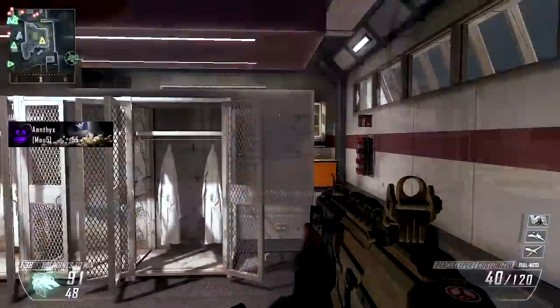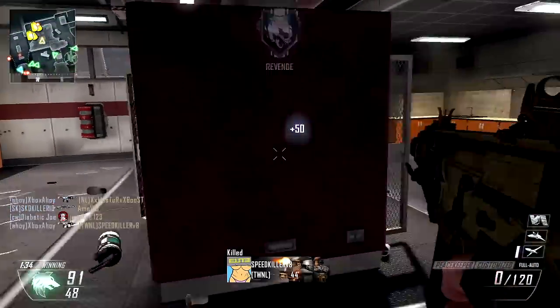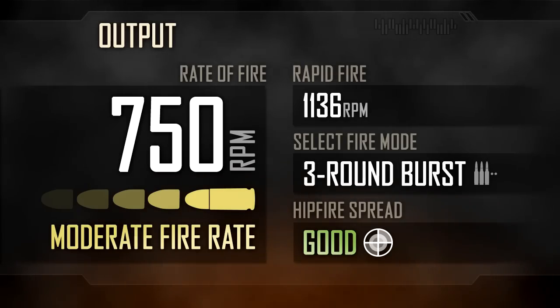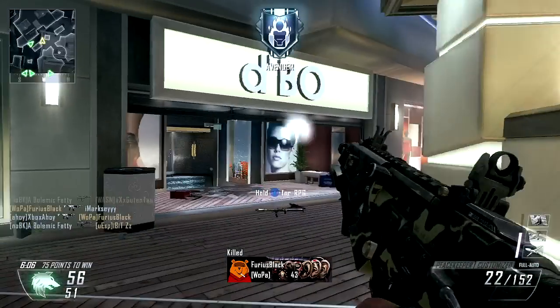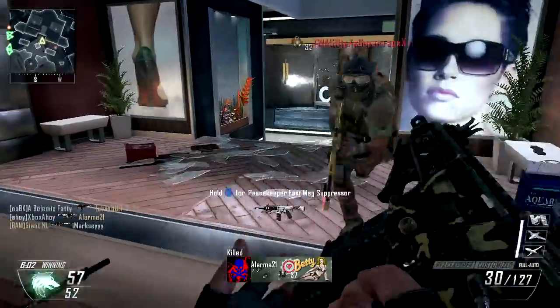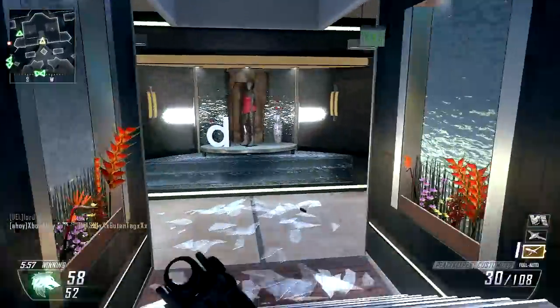Penetration capability is elevated above the other SMGs, with its performance through walls somewhere between the SMG default and that of a typical assault rifle. Rate of fire is relatively slow at 750 rounds per minute — the same output as the PDW and MSMC — but the Peacekeeper requires an additional shot to kill at close range. Rapid fire elevates this output up to a potential 1,136 rounds per minute.